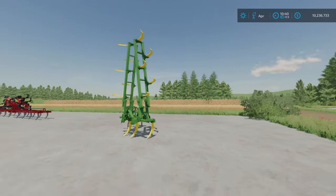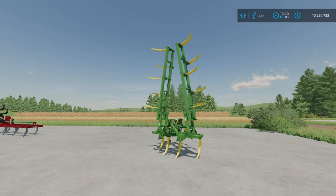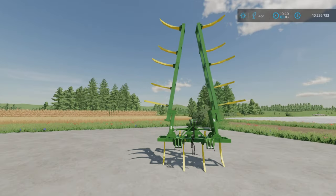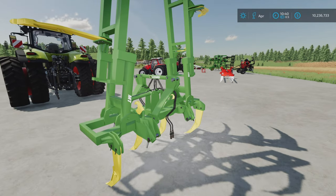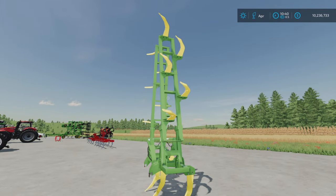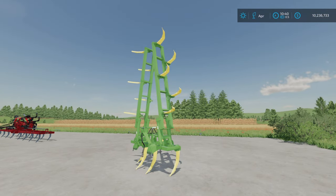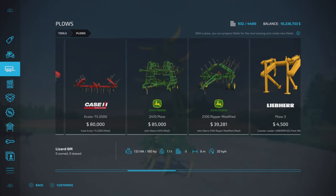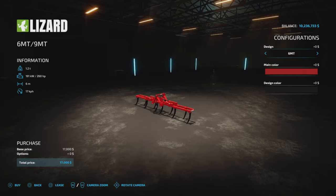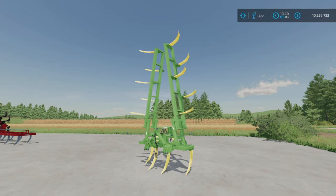We're gonna start with this one - this is the Lizard 6MT/9MT. This is a nice one that I've seen a lot of people using. What I like about it is you can connect it on either side. If you connect it with the spikes going backwards you only need about 8 horsepower to pull it, but on the other side you need around 320. It's pretty cheap - 19,000 to buy - and the slot count is four, so not too shabby.